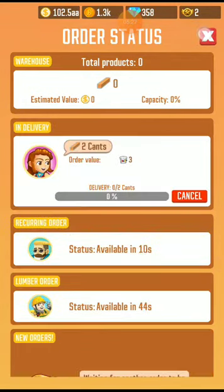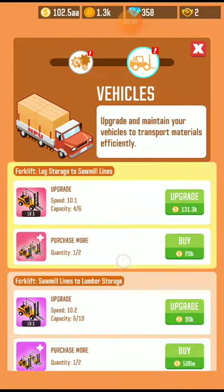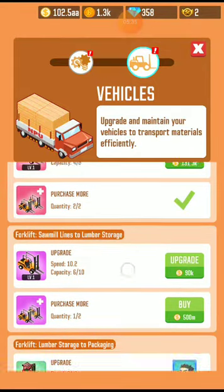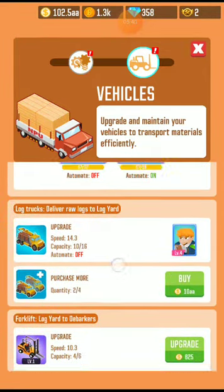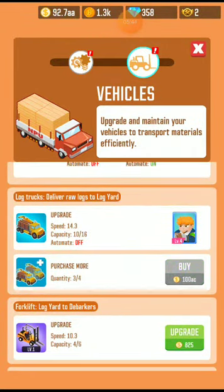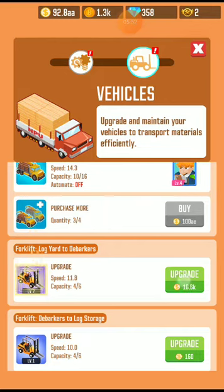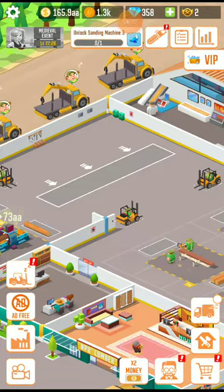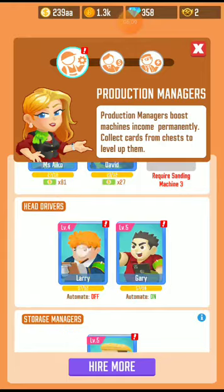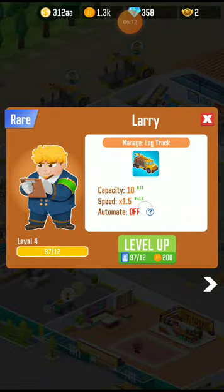I am going to upgrade these things and purchase more items. Now upgrading these vehicles — let's purchase one more truck and upgrade the forklift. I need to level those up — there's no automation yet.